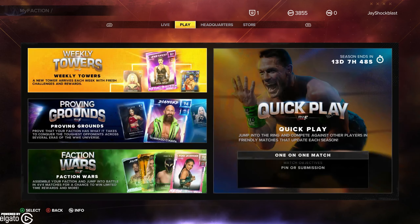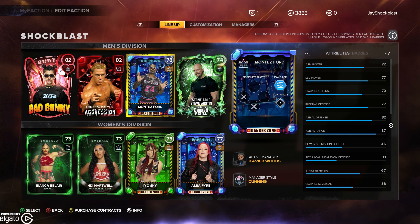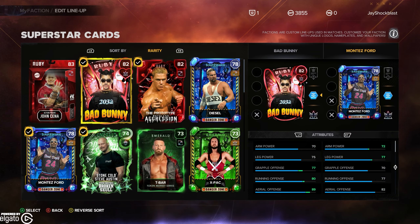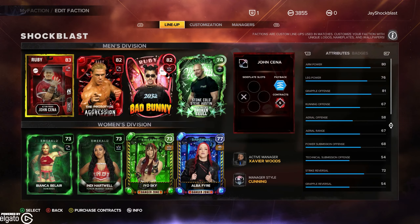I ended up getting a Charlotte Action Figure, and we're going to go into our headquarters and go to Team Shock Blast. I hate to do it — I love Montez Ford — but we're going to go ahead and put Ruby John Cena Action Figure in. I don't know if I can switch here. Make him the lead. All right, so just like that, we've got ourselves a sweet, sweet piece.